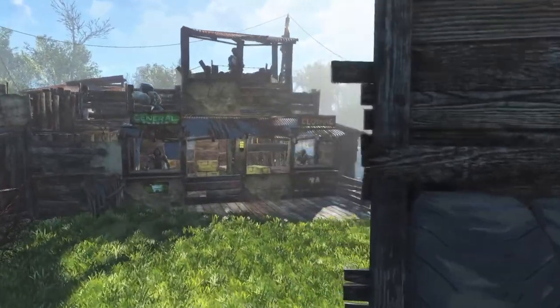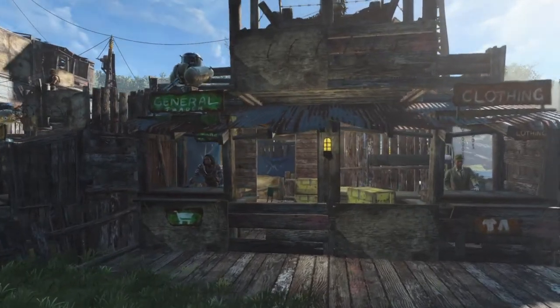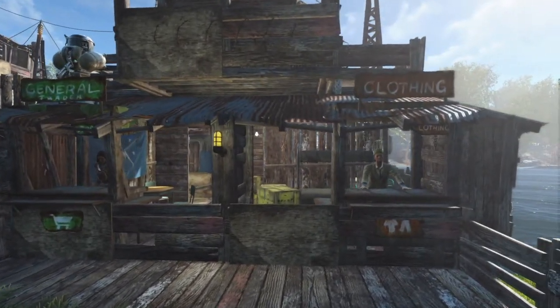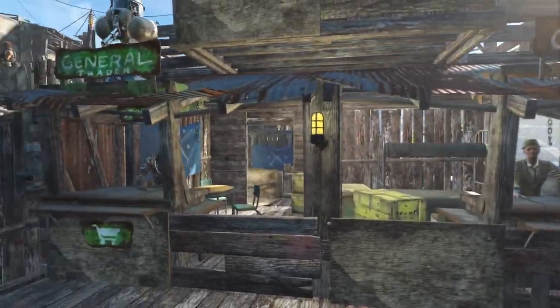We come round here and down here. We've got the little machine gun turret up on top of the general stall there. The general stall is out the front here. Si will recognise these shop fronts. We've got a little bit of living area inside, but we'll make it round and see them in a minute.